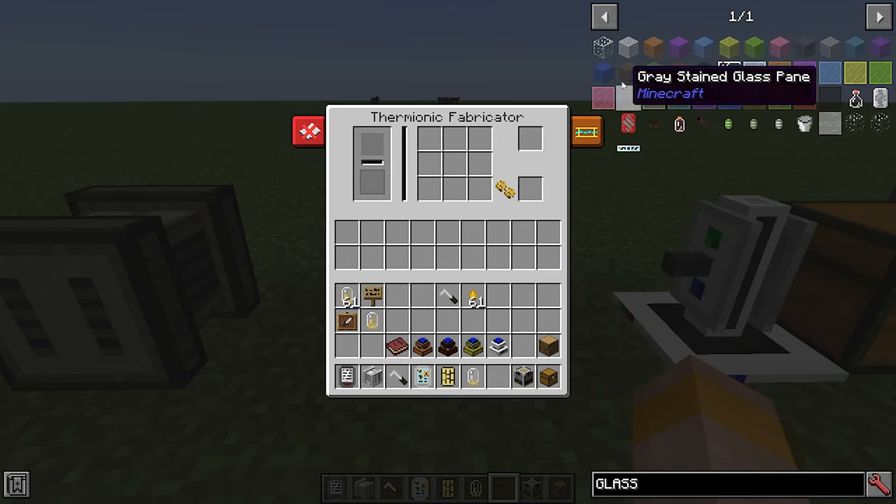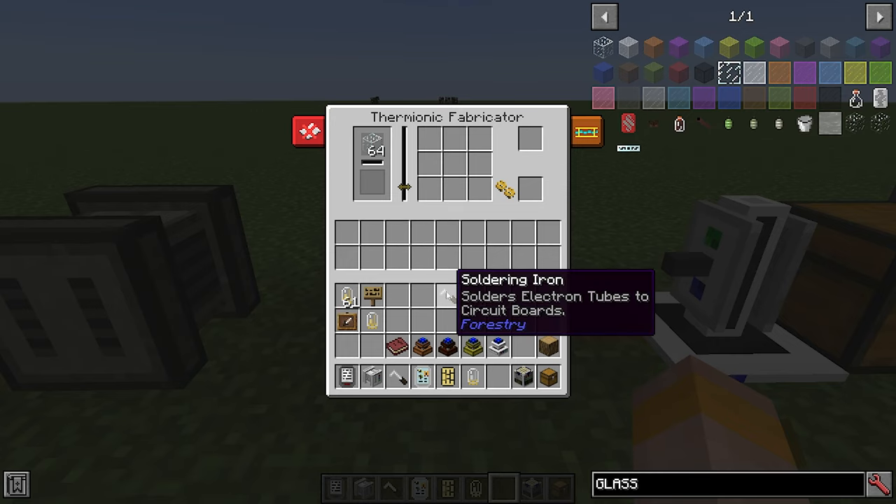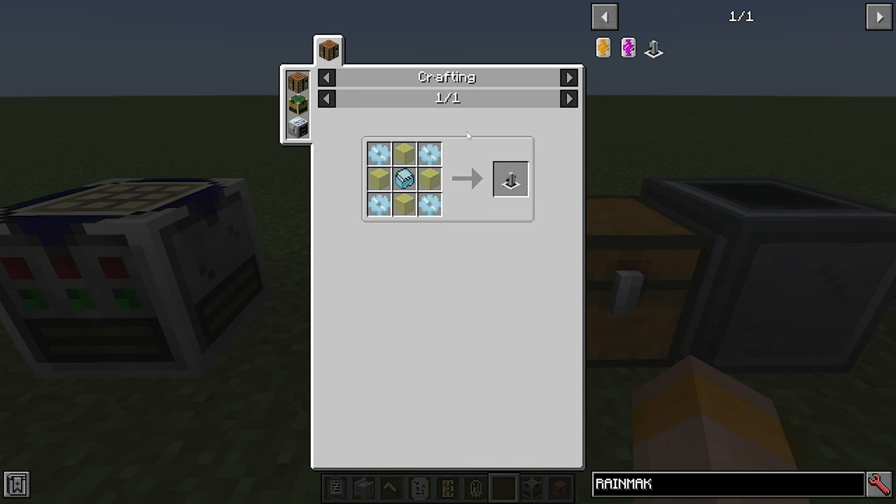Then we have the thermionic fabricator. You put glass or sand in here, and once powered with electricity it heats up until the glass melts into liquid glass. In the same way as the carpenter, you put your recipe in the grid and your items in the slots below. This is how you make electron tubes to use in your soldering iron.